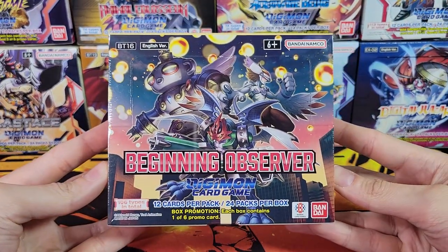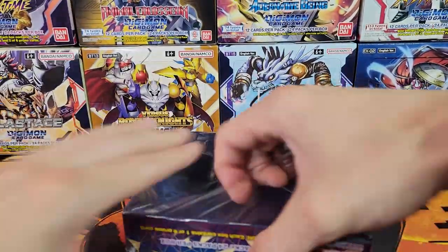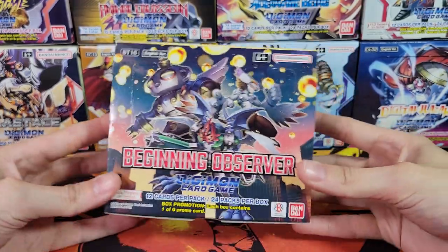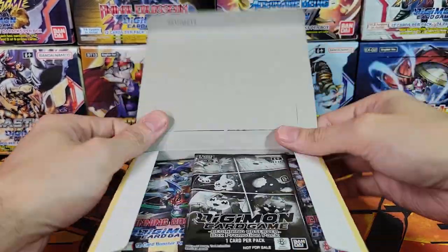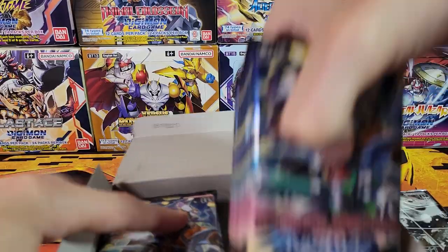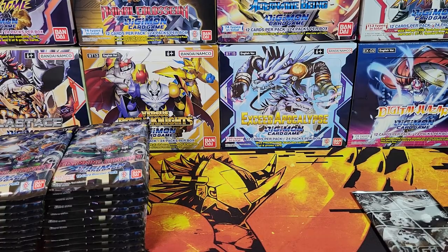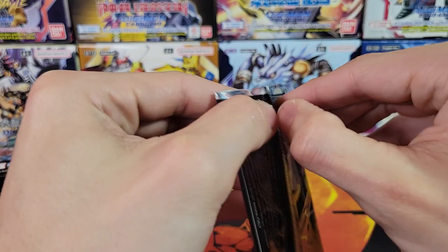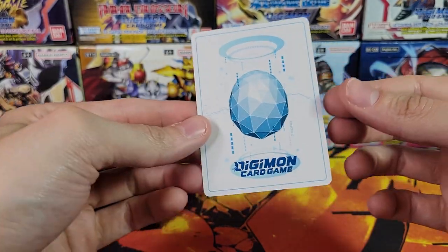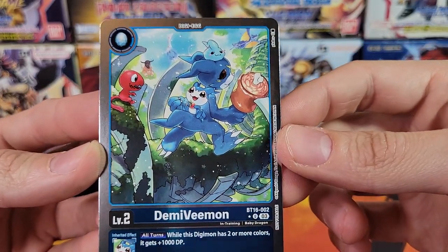Hello, welcome back. Box number two, Beginning Observer. We had a really nice alt art in our first box — that nice altar being the giveaway for that box. Always giving away the top hit of the box. So what will it be for this box? You know about Digimon, you know there's always either two alt arts or an alt art and a secret rare. All right, we've got Demi Veemon uncommon for the box topper.